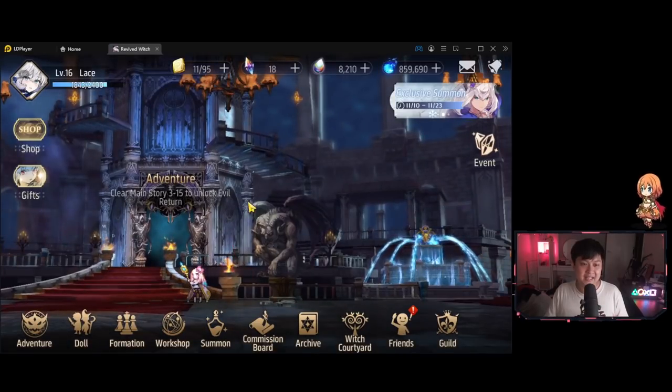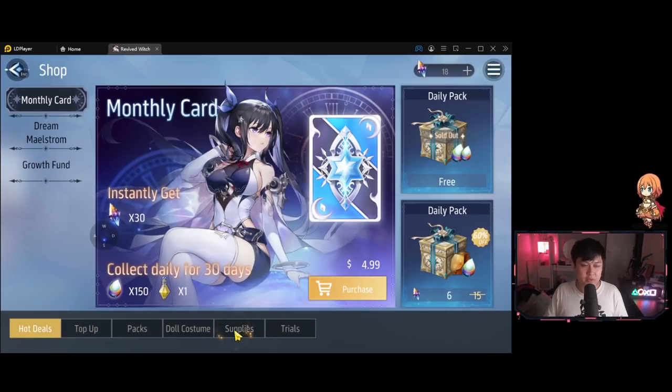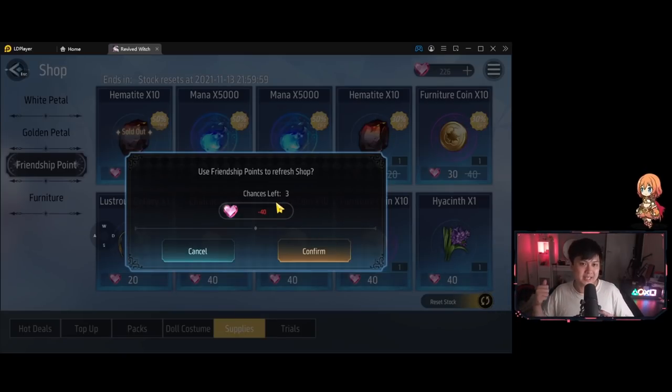The last tip: head to the shop, go into supplies, and then the friendship point shop. After you're done clearing out the discounted items, you can actually reset the stock. It says minus 40 points, and honestly that's not really worth it — but the first reset every day costs nothing. So what you can do is clear out all the discounted ones, reset it once for free, and then clear it out again. Whether further resets are worth it I still don't know, but the first free daily reset is pretty neat.